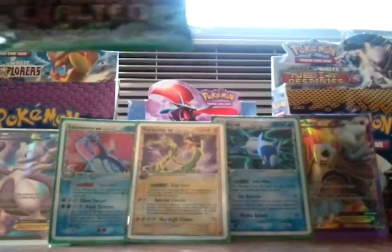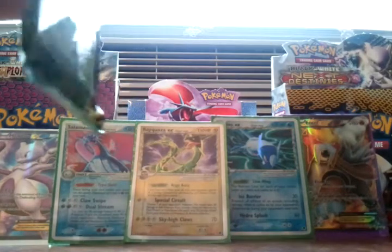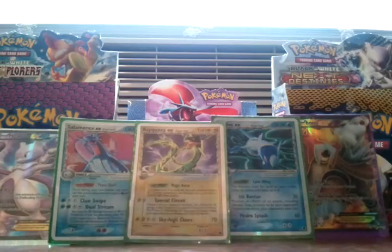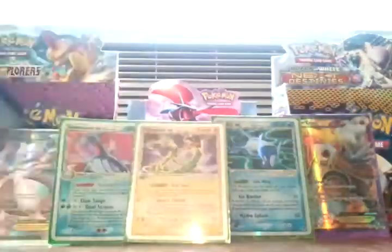Maybe there's an EX in there. Maybe the last one that's hidden in this box somewhere. It should be a normal EX, I believe, because I've already pulled a 1 normal and a 4.